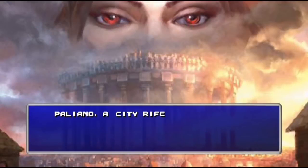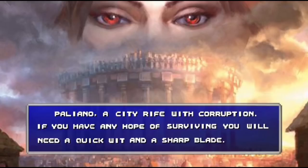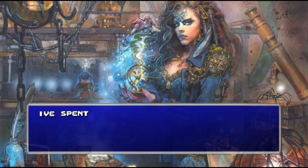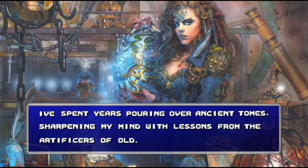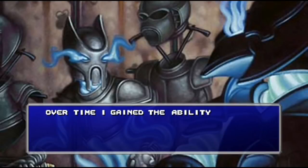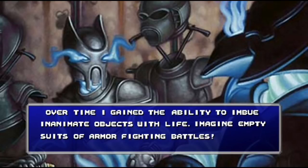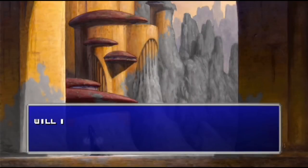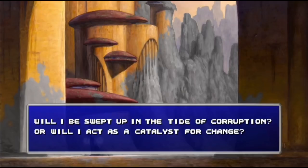Pollyano — a city rife with corruption. If you have any hope of surviving, you'll need a quick wit and a sharp blade. I've spent years poring over ancient tomes, sharpening my mind with lessons from the artificers of old. Over time I gained the ability to imbue inanimate objects with life — imagine empty suits of armor fighting battles. Will I be swept up in the tide of corruption, or will I act as a catalyst for change?